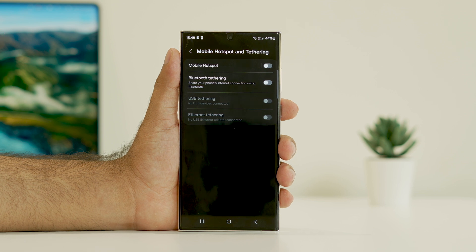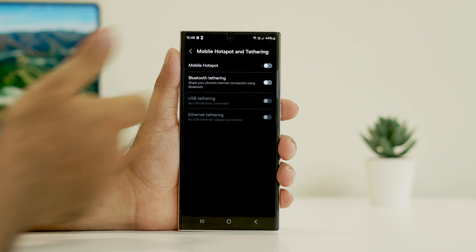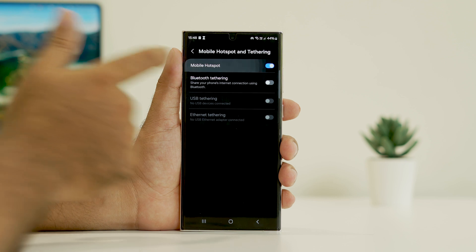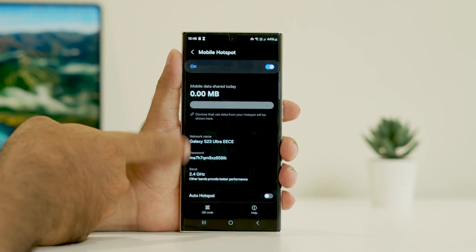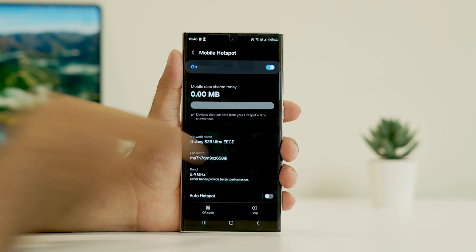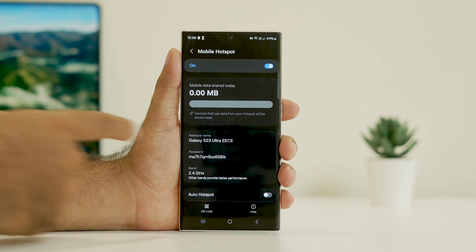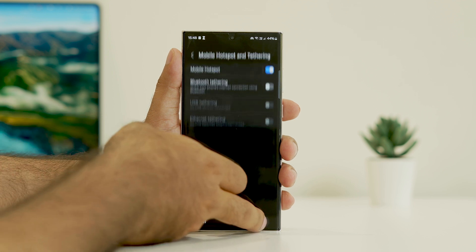Cross-check whether you yourself have turned off the hotspot by default. If that is the case, turn the hotspot on. Make sure it is turned on, and you can also see there is an auto hotspot option which you can enable, though that is not a necessary one. Also make sure the password is correct and give the respective password to whoever is trying to connect.